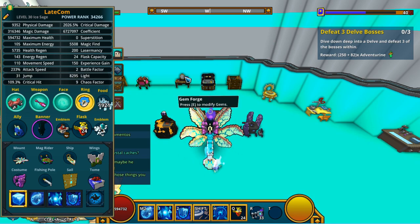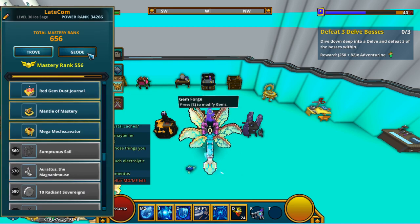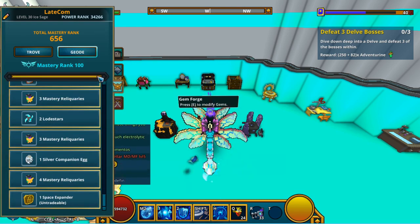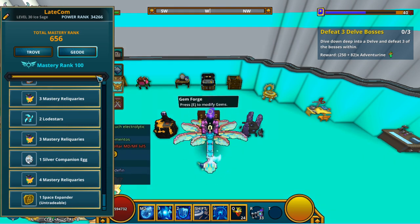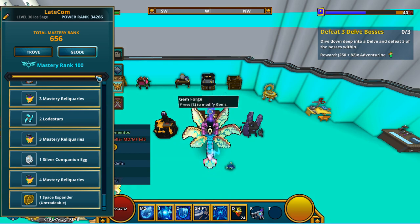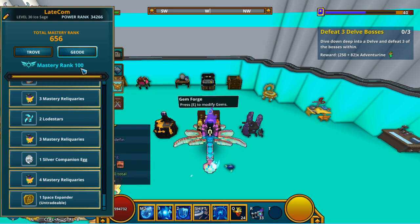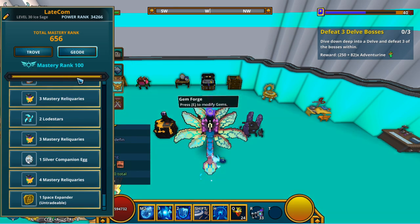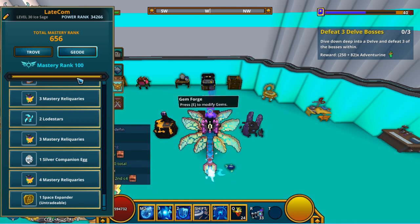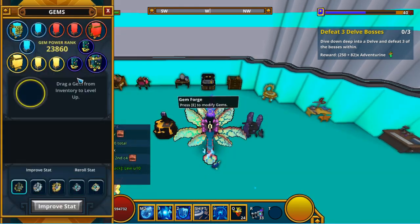Probably the second easiest way to get light is to max out your Geode shield level, because you get 10 light per shield mastery rank. Once you hit shield mastery rank 100, you'll receive a total of 1000 light — just by maxing out your shield. Each mastery rank also grants 5 power rank, so you get both power rank and light from grinding Geode.